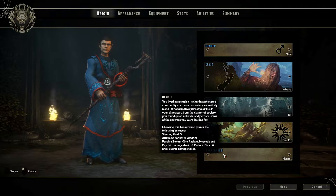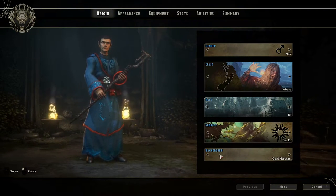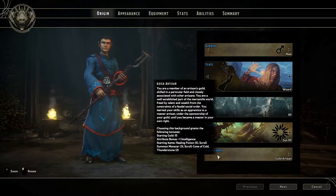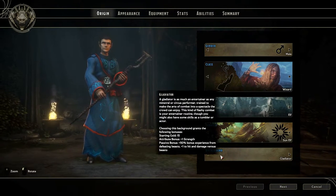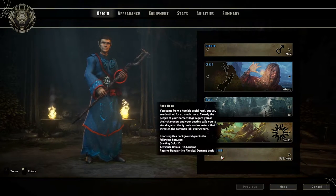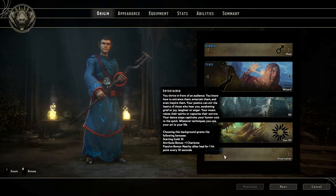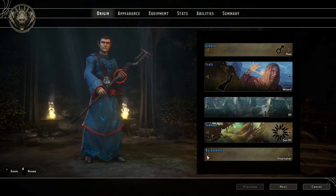Plus one wisdom. Plus two to radiant, necrotic, and psychic damage dealt — so pretty good for a priest. Guild merchant: wisdom, bunch of healing items. Guild artisan: intelligence, bunch of scrolls. Gladiator: 50% bonus experience from defeating beasts. Folk hero: plus one charisma, plus one to physical damage dealt — good for a bard. Entertainer: nearby allies heal for one hit point every 10 seconds — better for a bard.